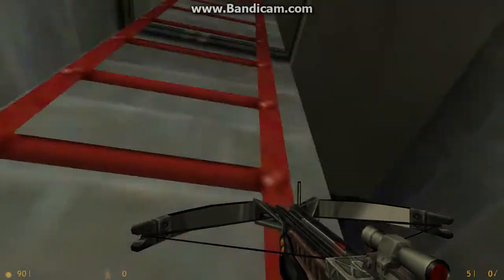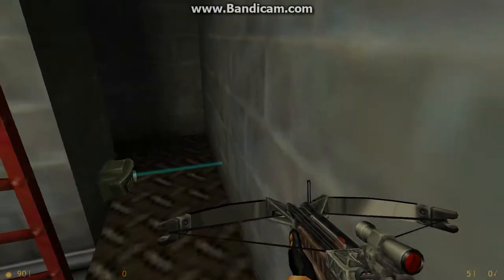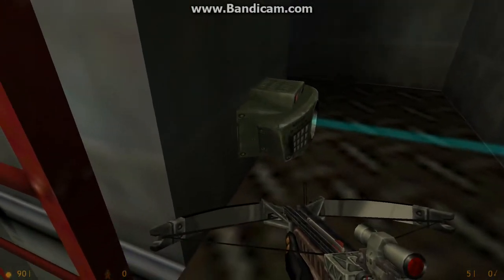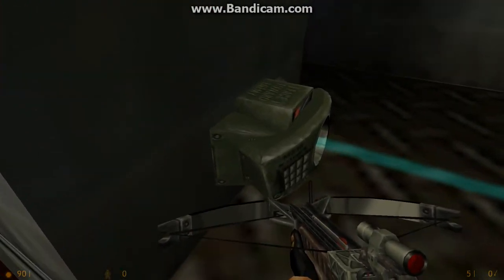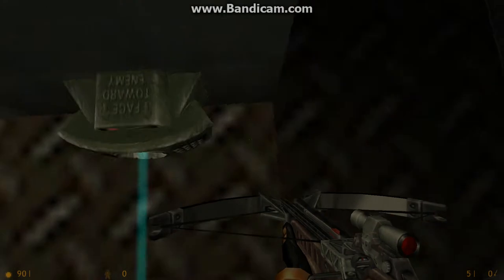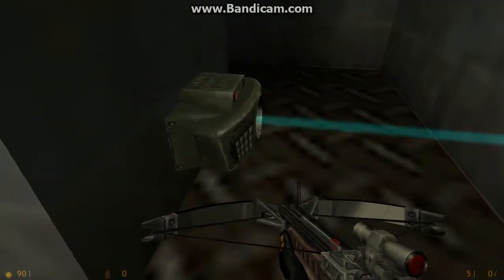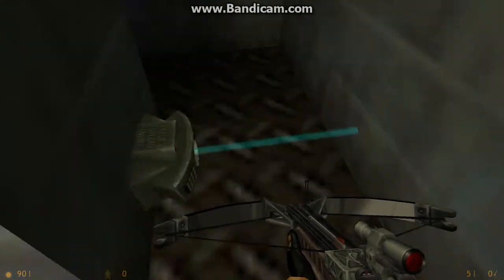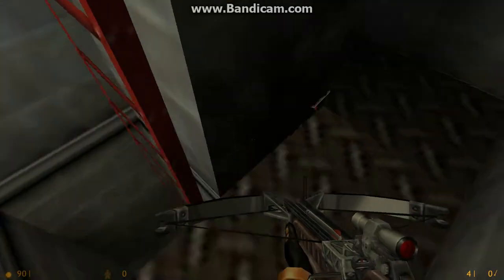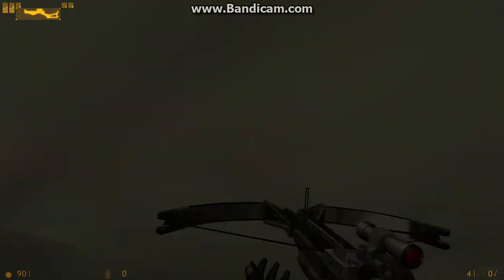The thing with the Tripmines though is they do have some drawbacks and glitches. As you can see, if you place a Tripmine down here it is very, very hard to notice and it's very easy to come by. But unfortunately there's a glitch where you can actually stand on top of the Tripmine itself without activating it. As you can see, I'm just jumping around here and not getting killed, even though I would instantly get killed even if I blew it up from far away. And as you can see, this is a really, really big glitch with Tripmines.